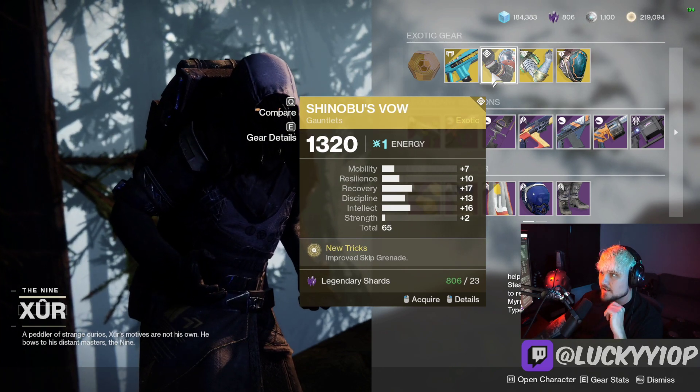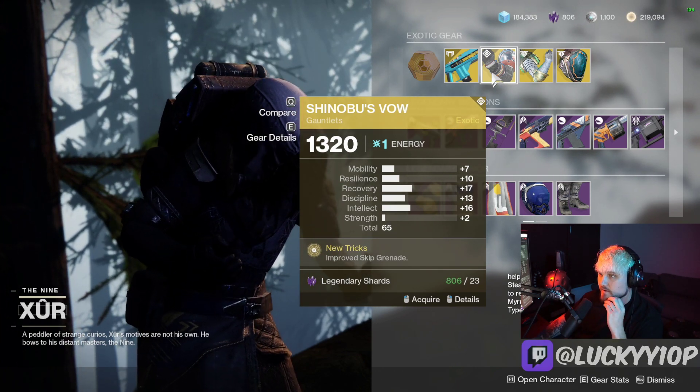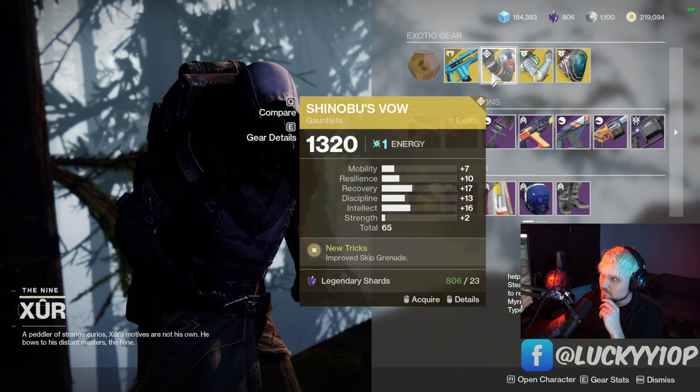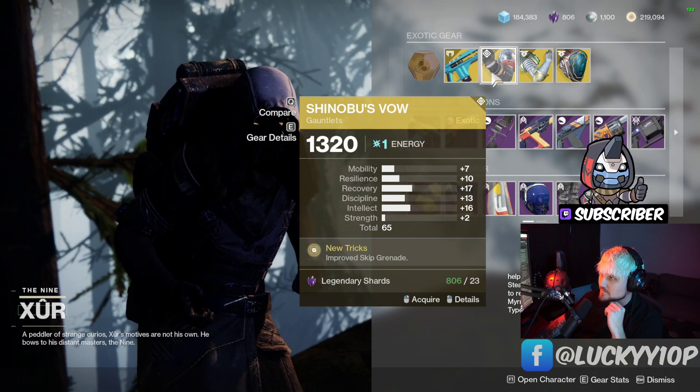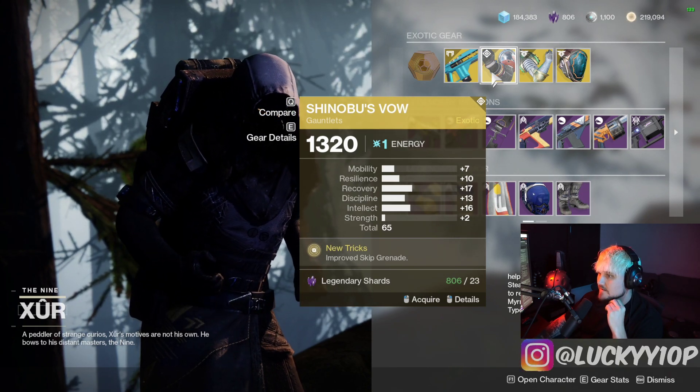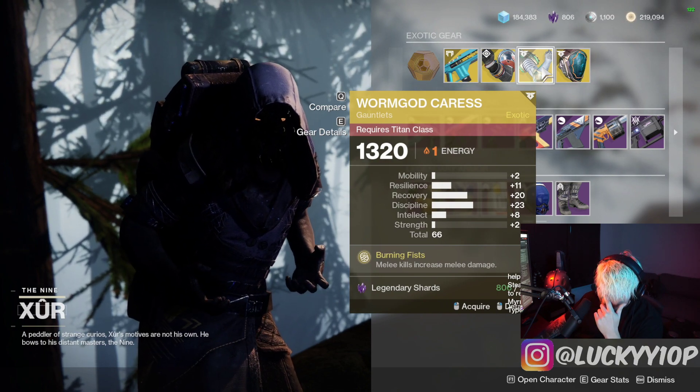We've got Shinobu's Vow, which is a really good exotic hunter gauntlet for if you're using skip grenades. This will make them super strong and give you double — really tough to fight against with Shinobu's Vow. This roll is actually really good: 65 stat roll with 17 recovery is solid.